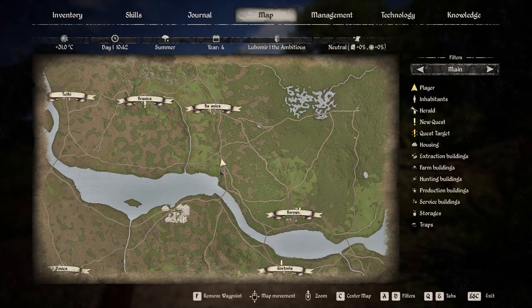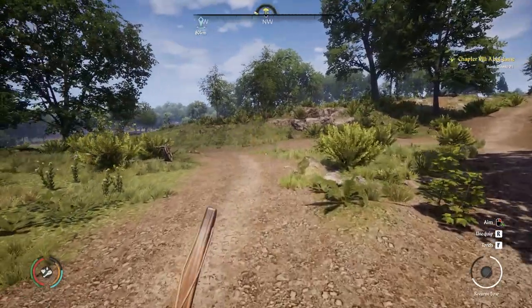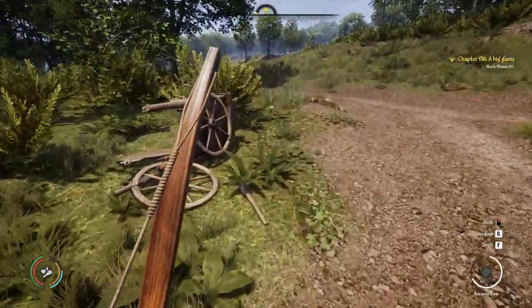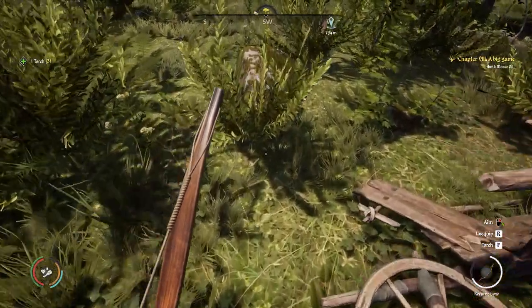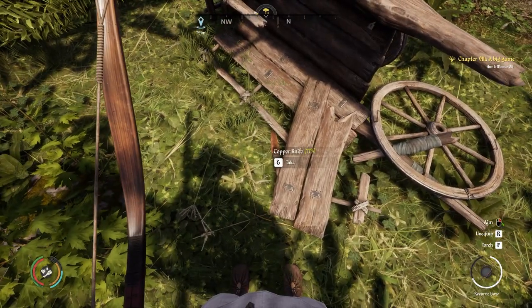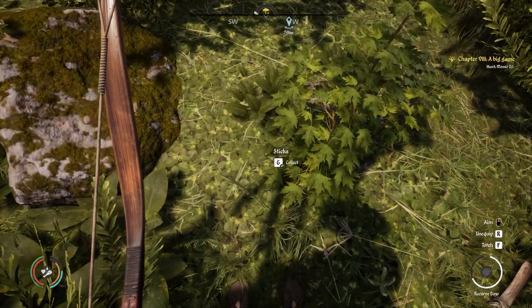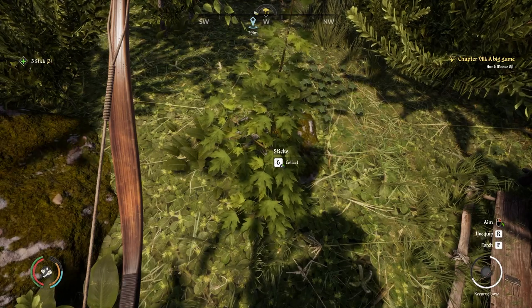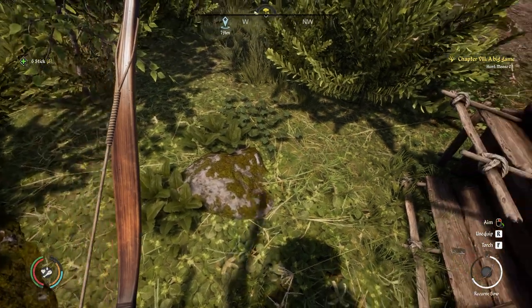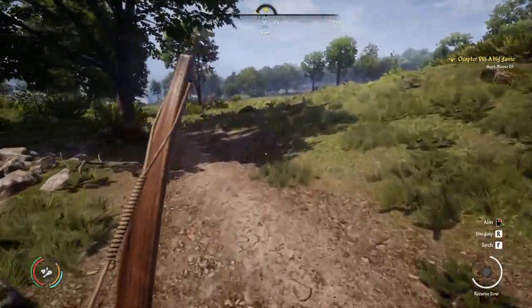That was around about here — I've moved forward a little bit, just in case you're playing along. I'm going to go to here, come down here, and then like I said, go up the creek. I'm not going to fast-forward because here's a carp which has got a torch, and looks like a copper knife. I can't see anything else — it's a bit overgrown, could be anything. Nothing more there.